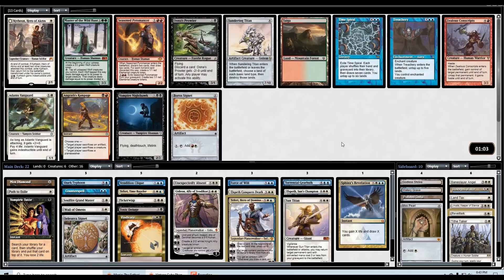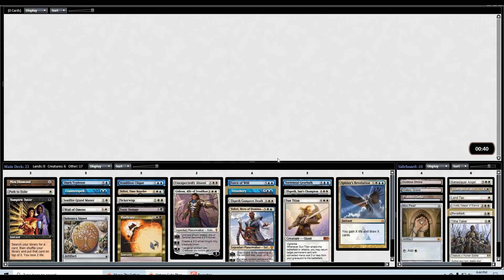Time Spiral is one of my favorite cards — draw-seven effects in general are some of my favorites. But I don't think Time Spiral is actually good in this deck. In fact, it might even be better to take Treachery here over the Boros Signet. That's probably a better idea — this card is also just busted. Let's do that.